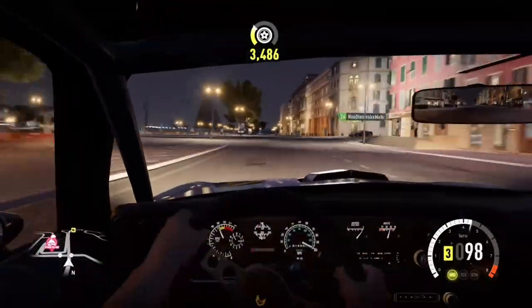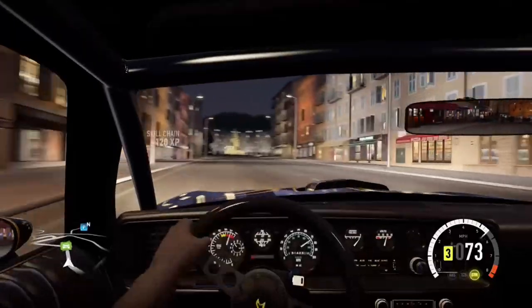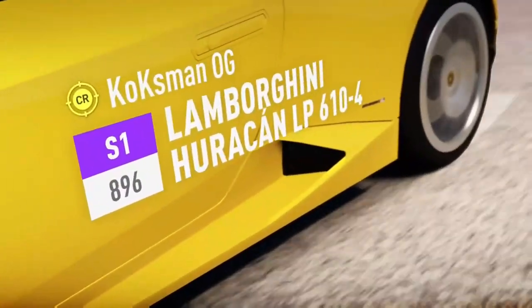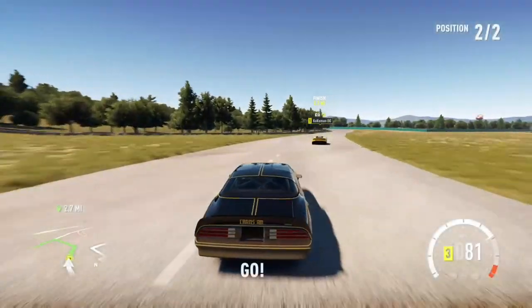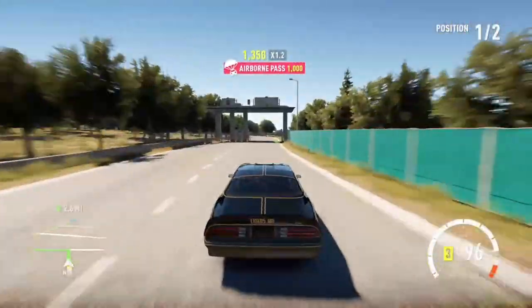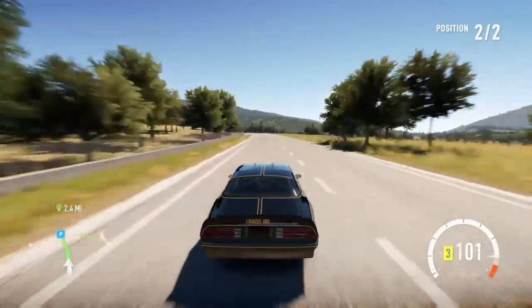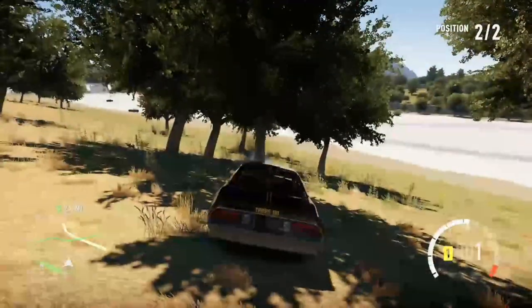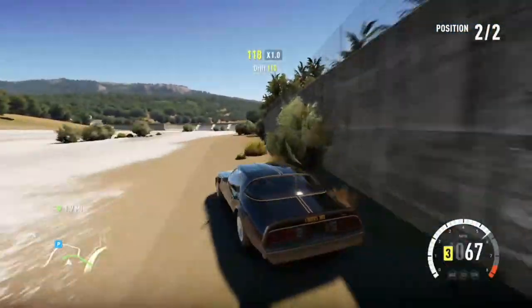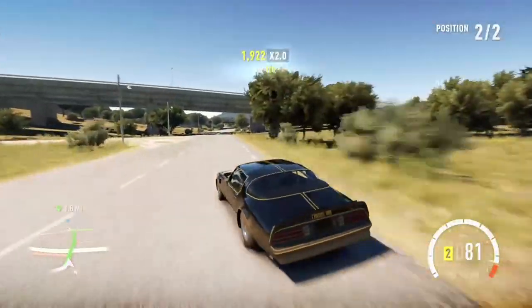All righty, now it's time for the second — almost last — game clip. All right, let's see if this one will play. So I'm racing the Lamborghini Huracan LP 610-4. Let's see how this does. He went the other way from where it told me to go, so what I'm gonna do is just cut across because that is fun to do — and I hit a tree. I knew I was almost gonna hit the wall but I didn't.